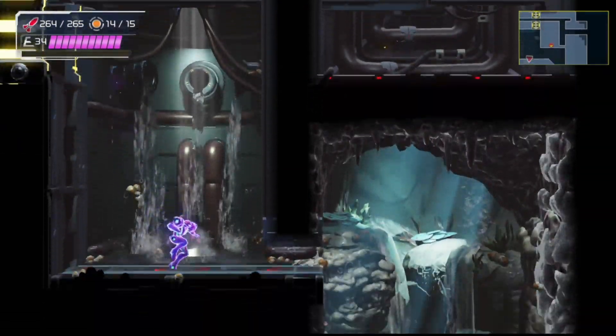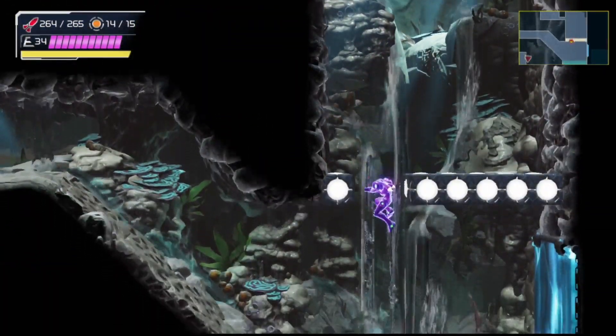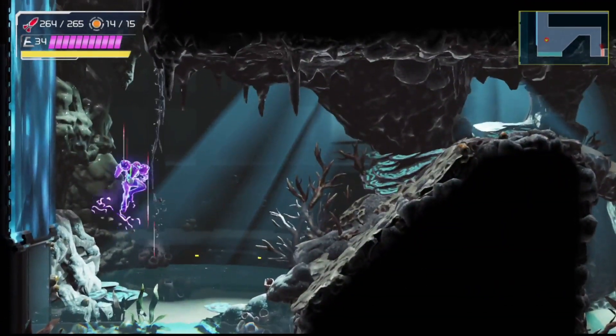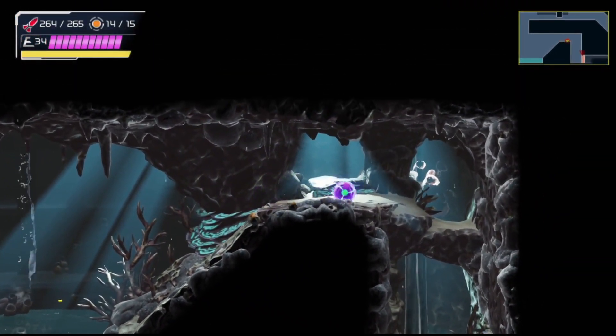Then your only goal is to hit the ramp while pressing the joypad in the direction you want to go, otherwise Samus will stop running. Then it's just repeating this one more time and you're at your goal.